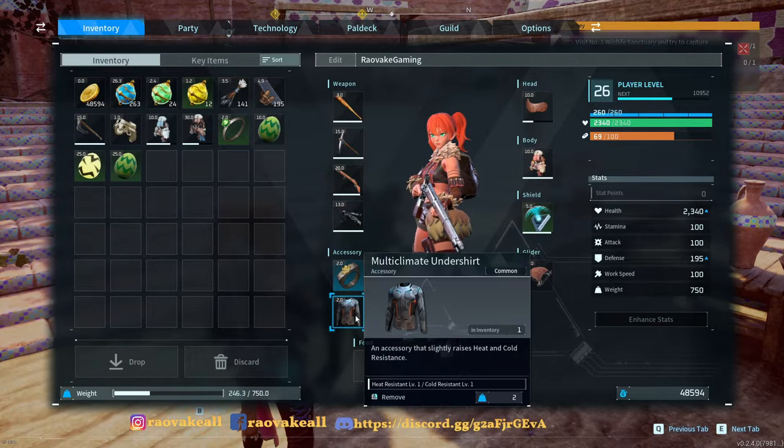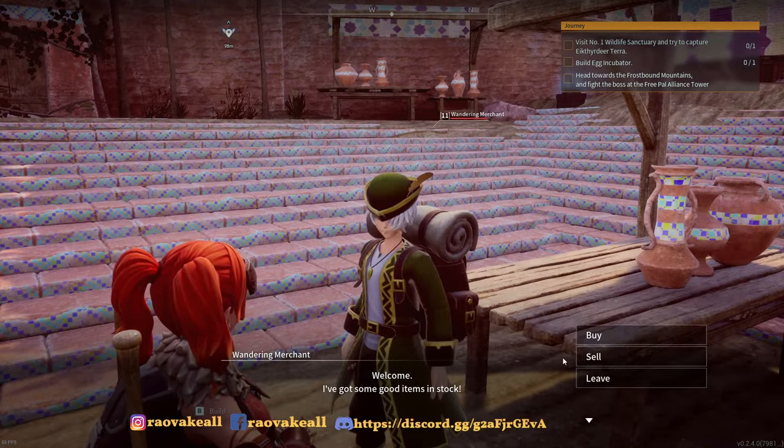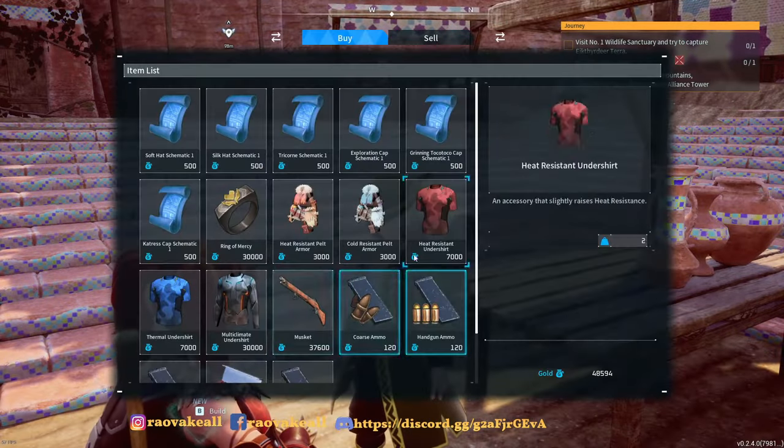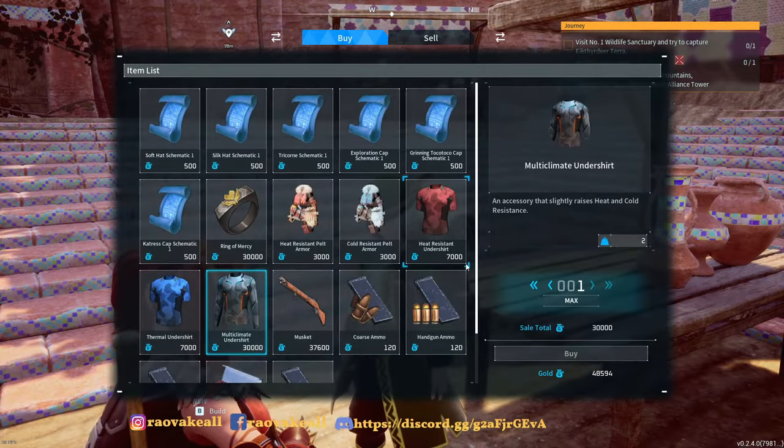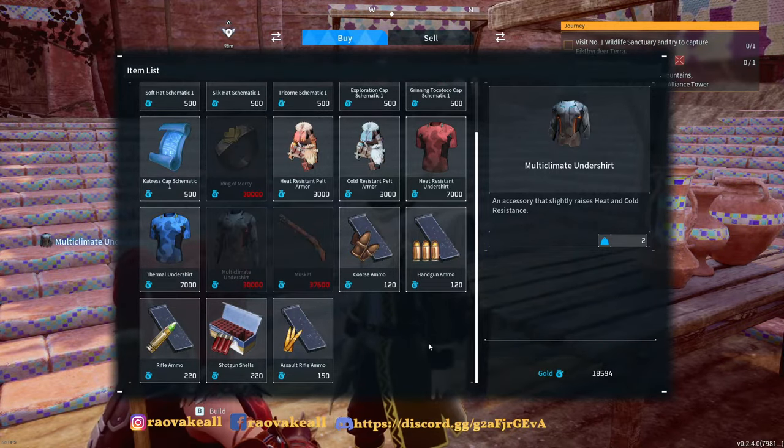Can you tell me what resistance level each of those give? One. Okay, yeah, then I've got the money, I'm gonna buy a second one of these. Do I have enough of the multi ones? Yeah. Nice, put it in a chest.